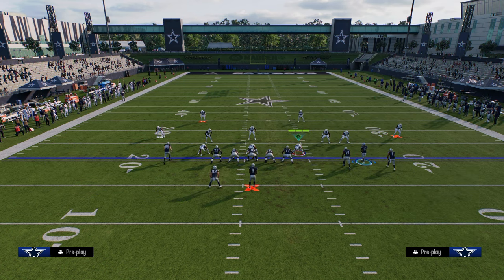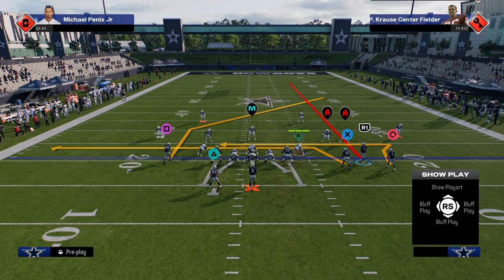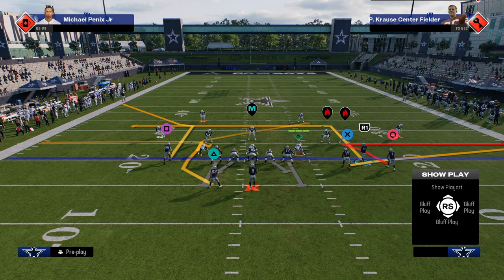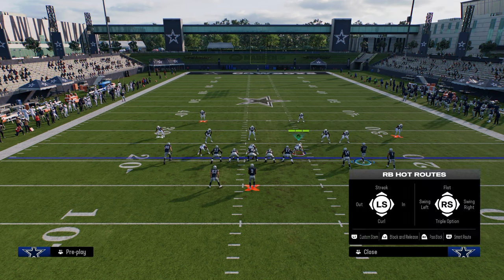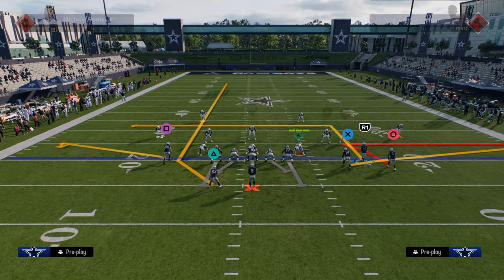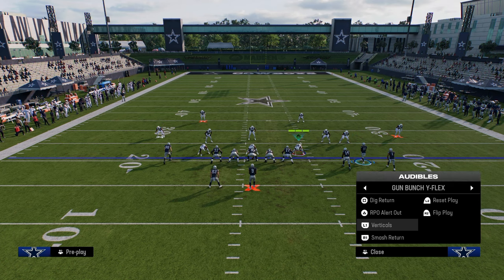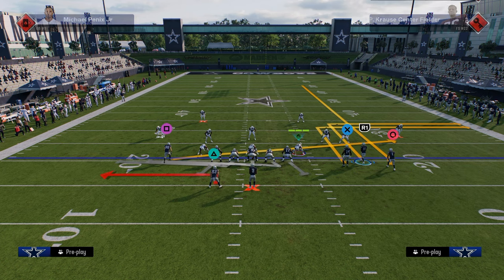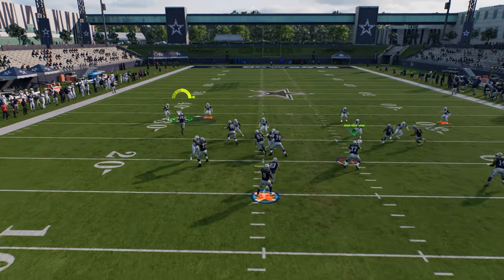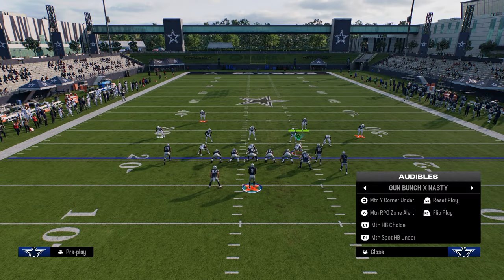If you go to bunch flex, you kind of have staples. You could run a combo like this out of smash return. You can go to dig return. What I like to do with dig return is on the left side run a combo like this, and on the right side have that on the back end. Another way you could do it is basically like this if you wanted a little bit of additional protection. And then you have the RPO out play — you can stem this out route up and throw it like a streak. A lot of good stuff out of bunch flex.